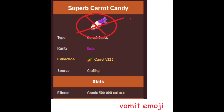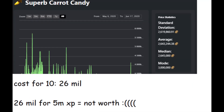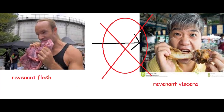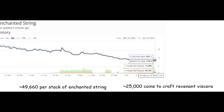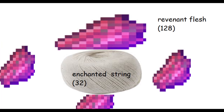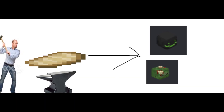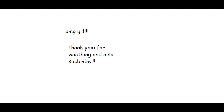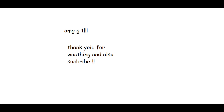Here are a few extra notes. Do not attempt to level up your pets with superb carrot candy — it is a waste of money. Also do not craft your revenant flesh into other things to resell. If you buy enchanted string, craft your revenant flesh into revenant viscera, and craft it into devour rings or zombie artifacts, you would lose even more money. That's pretty much it. Anyways, thank you for watching my digital presentation on the best way of obtaining combat.